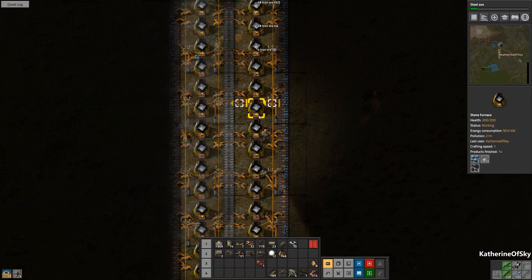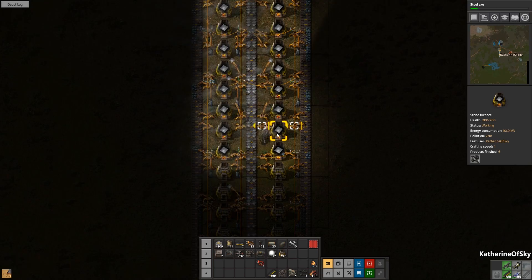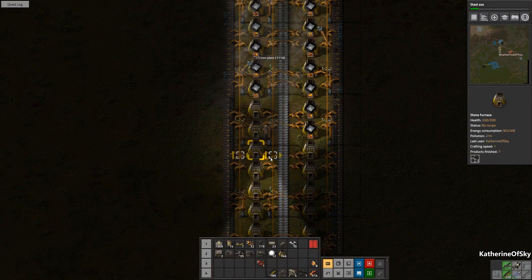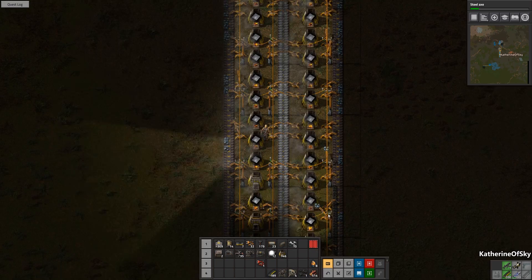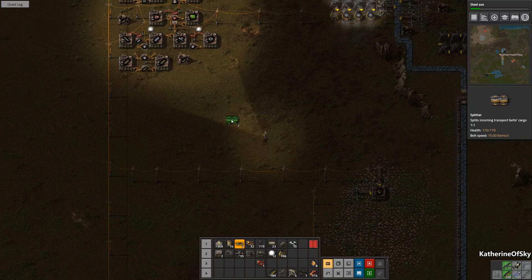I'm going to put this in. The smart way to collect is actually just to collect from the actual machines because they're going to have more of it in. Looks like we do need some more iron. The coal is filling up all the way down to the end, but we still are going to need more iron. I do want to fill up those science things as soon as possible. We've got our more smelters — good, good, good.